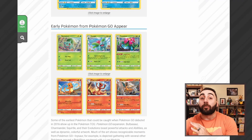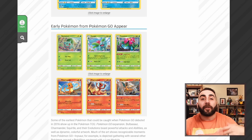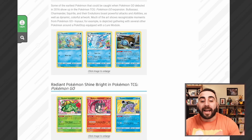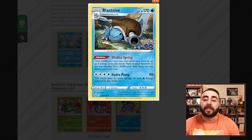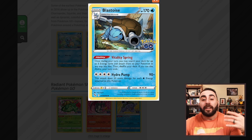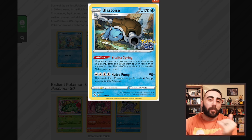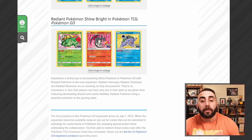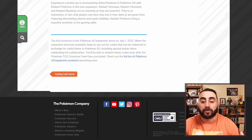Venusaur and Charizard have some really good abilities. Venusaur: flip a coin, if heads switch one of your opponent's bench Pokemon with their active. Charizard: for every fire energy attached to your fire Pokemon, it now costs two fire energies, which is really cool. But the one we're going to focus on is Blastoise, because it's going to be used in Dialga V-Star. We'll get a close-up of it and talk about it in the deck profile. And then the official reveal of the Radiant Pokemon — we have one for Blastoise, Charizard, and Venusaur as well.